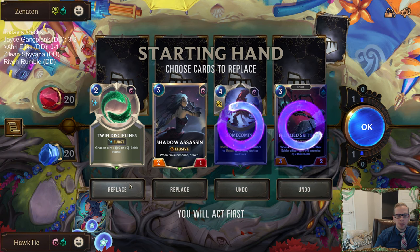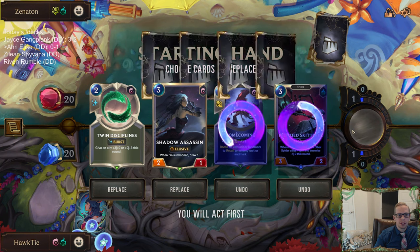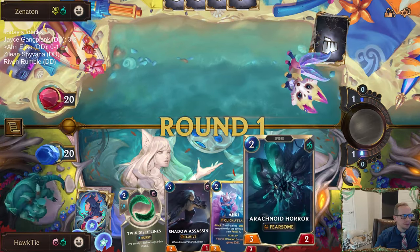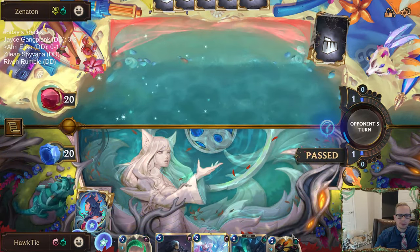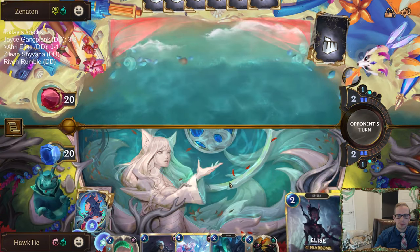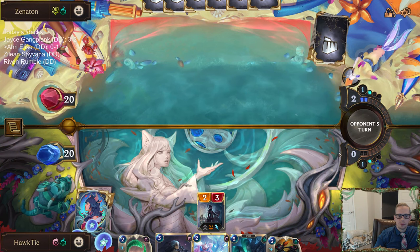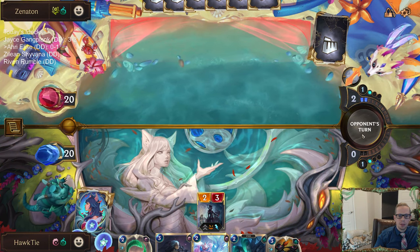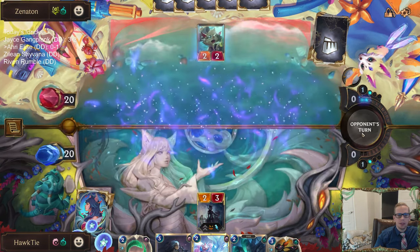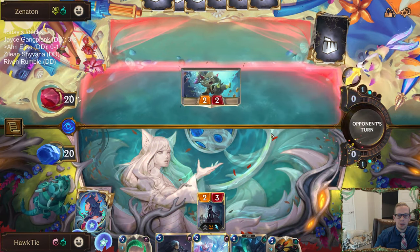We're definitely keeping Shadow Assassin, and I guess we probably just keep Twin Disciplines — it's just such a good quality spell. I was worried that was going to be the 3/2 that grows their Darkness, and then I wouldn't have a good block for it or anything like that.